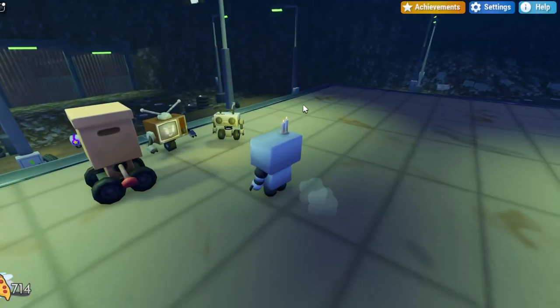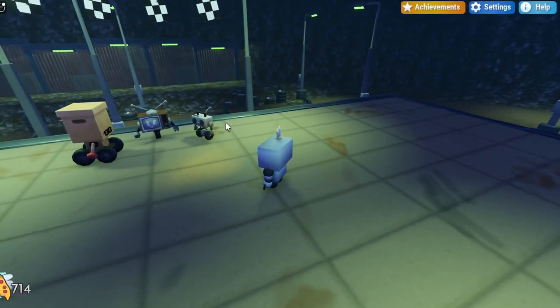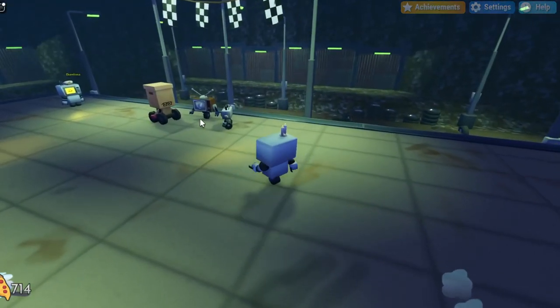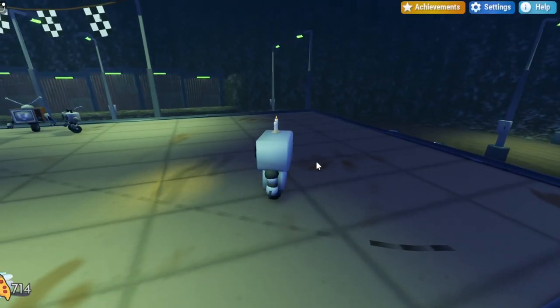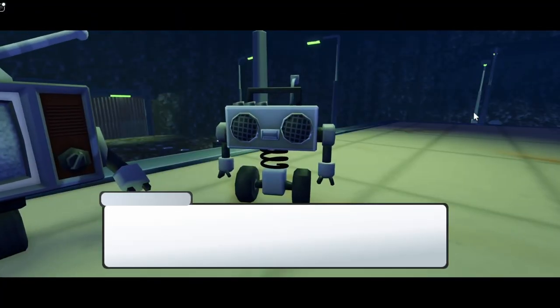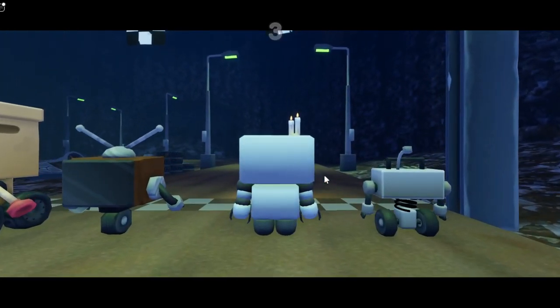Once you start a race with them, you will actually need to use this hill on the right side to get a speed boost during the race. This hill on the right side of these characters — you want to use that hill to get a speed boost. To do that, you want to press X to go fast, and then press X again to get an even faster boost while going down that hill. You don't have to get first or anything, you just have to do that speed boost.